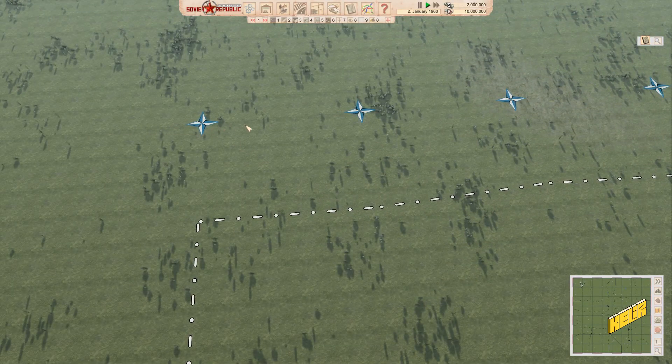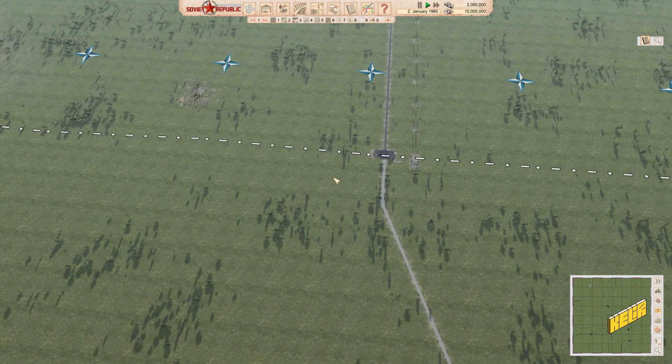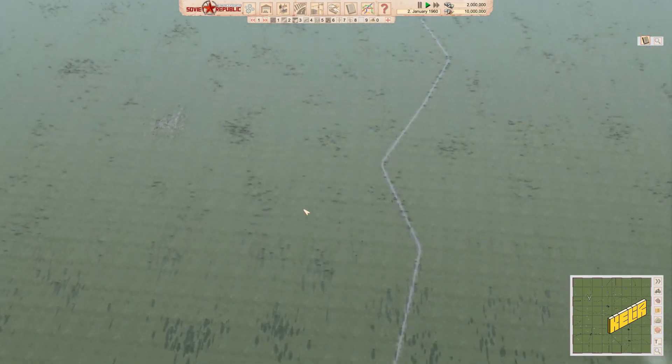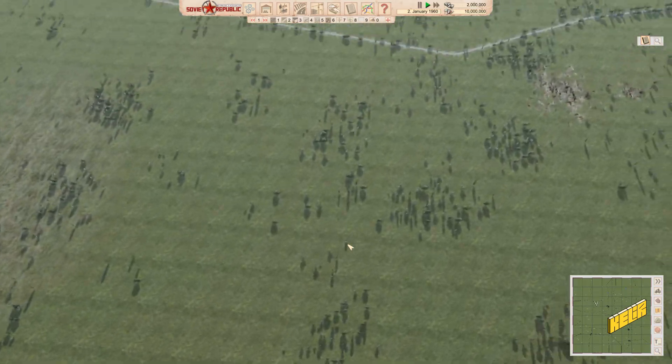Over here are the NATO nations — the US and their allies. These are NATO nations and you can see that we'll have to trade with them in dollars. The only thing I've played so far is the tutorial, nothing else.